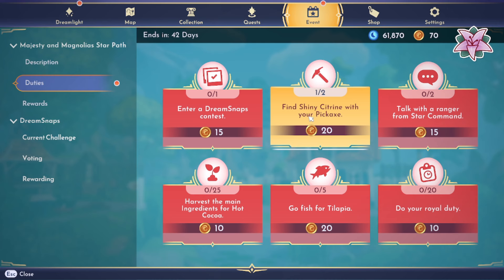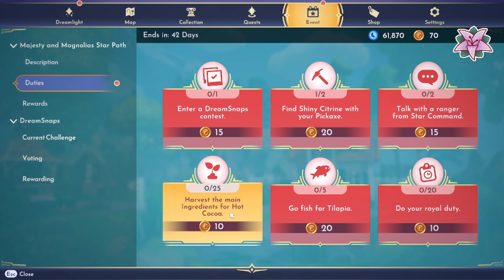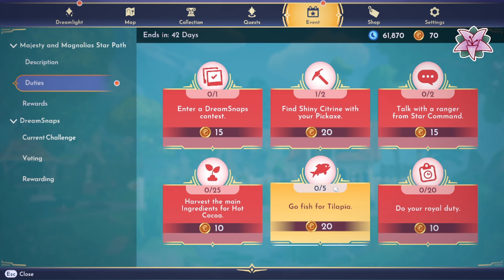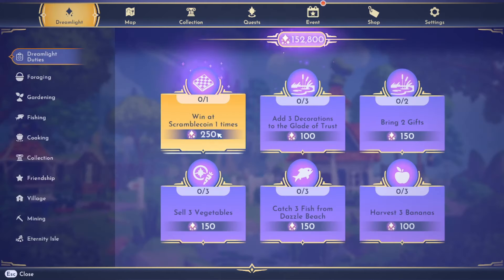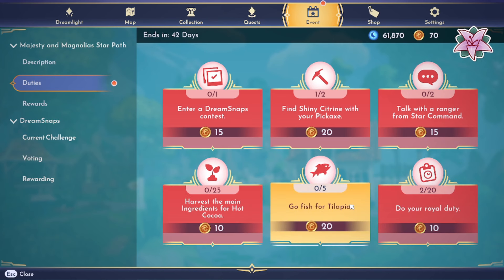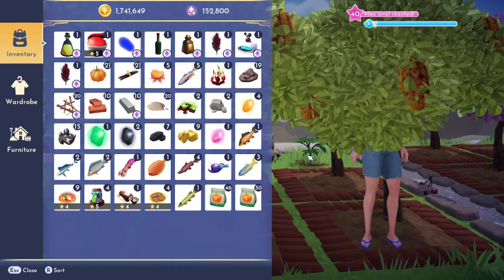I've been looking everywhere and haven't been able to find shiny citrine. We have new duties: talk with a ranger from Star Command, which is going to be Buzz and that'll take at least two days. Harvest the main ingredient for hot cocoa - I think that's the cacao or cocoa bean, but we need 25 of those. Then we need to fish for tilapia - five of those - and do 20 royal duties. The doable items today are the dreamlight duties, hot cocoa beans, and maybe fishing. We're going to start off by harvesting the cacao, but my inventory is full.